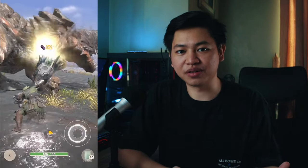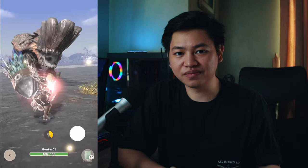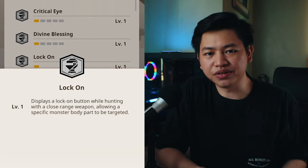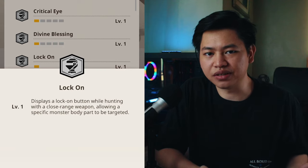If you're using Hammer, then the Lock-On skill becomes a requirement. You won't be consistently hitting the head and knocking out monsters without it. Lock-On is a skill that is so essential to have on your builds that I wonder why Niantic decided to lock this feature behind an armor skill.